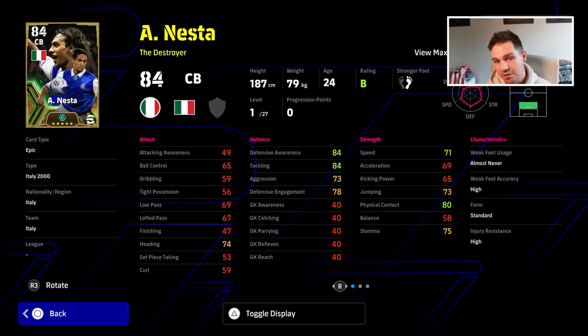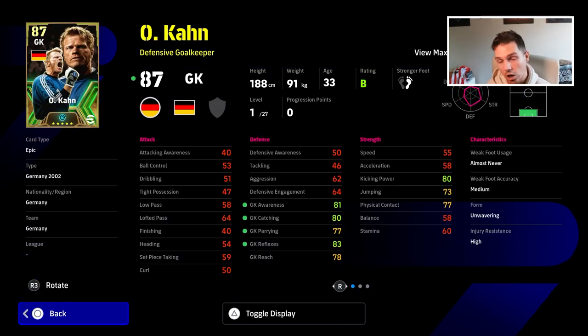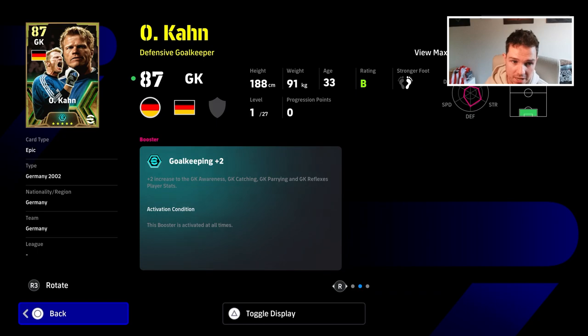There seems to be a different pool for different types of players. Even Nesta, who's a kind of slow defender by trade, actually gets a boost to his tackling, acceleration, defensive awareness and jumping player stats. Oliver Kahn, of course, gets goalkeeper stats — catching, awareness, parrying and reflexes.